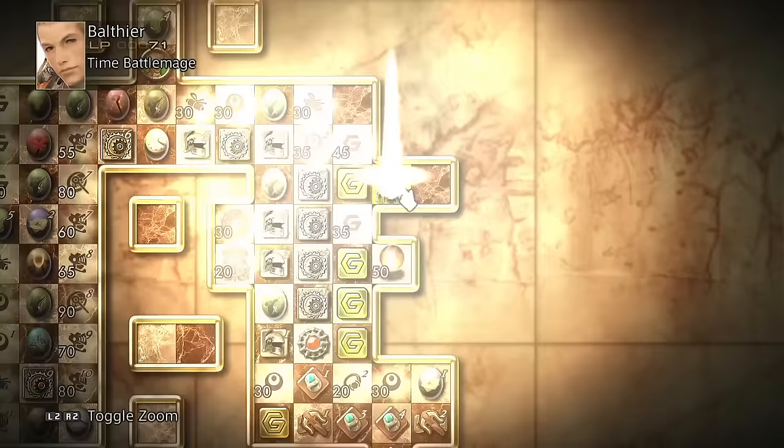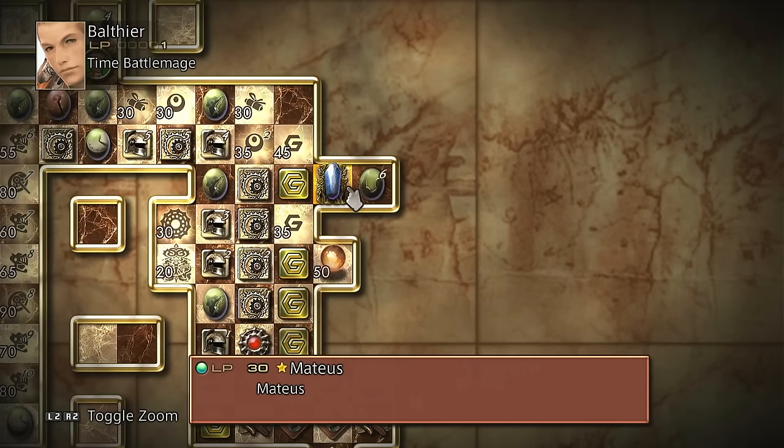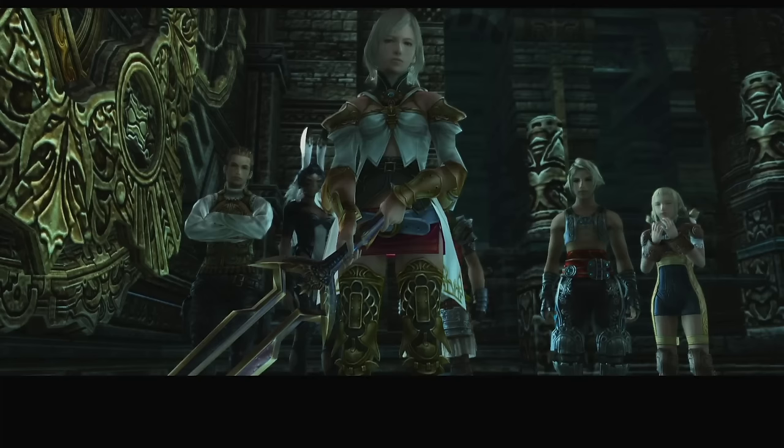I go ahead and gambit the Esper to Balthier, as it increases his max HP by 230, which is so good because it just means he can last a bit longer in fights and be a bit more defensive. The stone bleeds mist — we've roused this rock — and now it's time to destroy it.